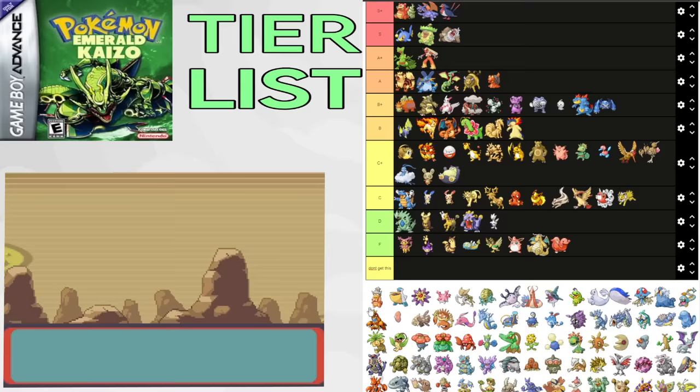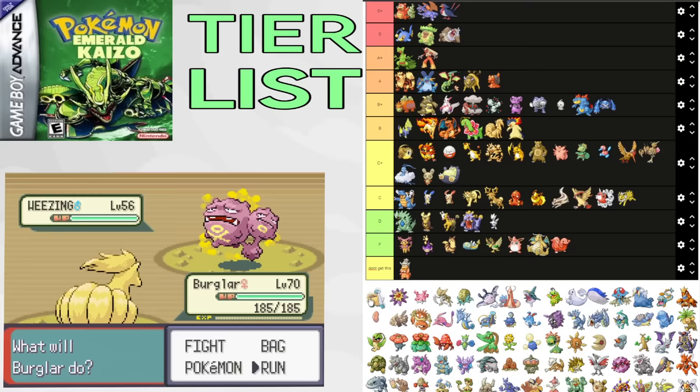Pelipper isn't anything that special. You can get it early as a Wingull, but it sucks for that, and it's just okay for mid-game. It does hit relatively hard and it does get Swift Swim, but it's pretty mediocre. Putting it in C tier.